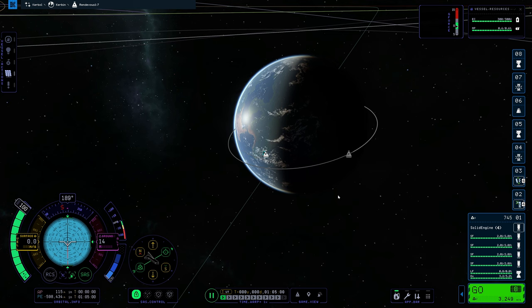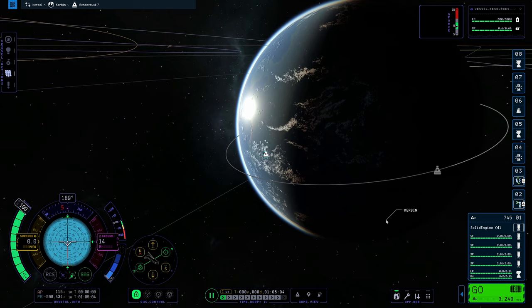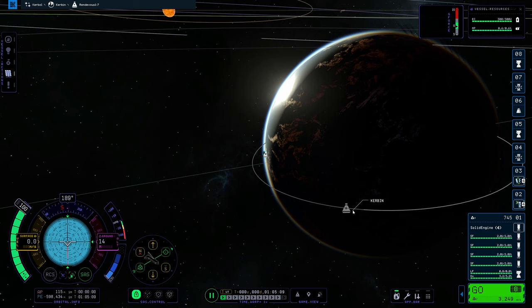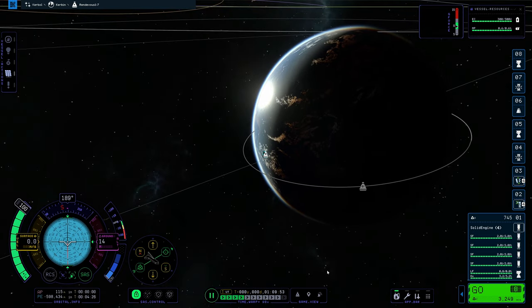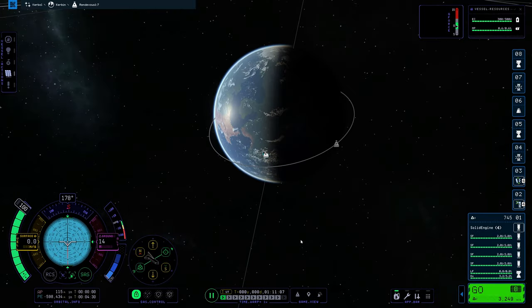Go ahead and delete that debris. Here's another bug with the game — sometimes the objects in orbit won't orbit the planet. We'll fast forward and watch; it's just going to stay there. We can see the trajectory is still moving. This is a pretty annoying bug that also prevented me from doing this video.